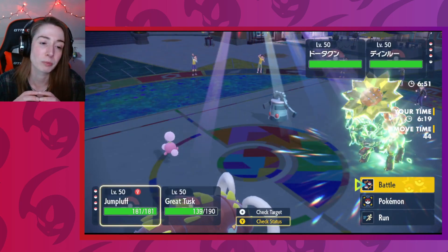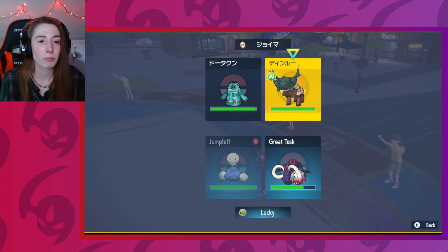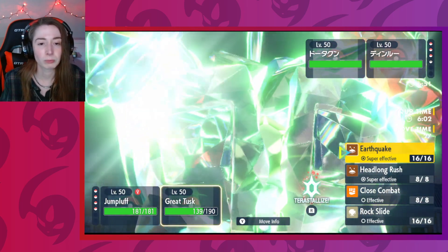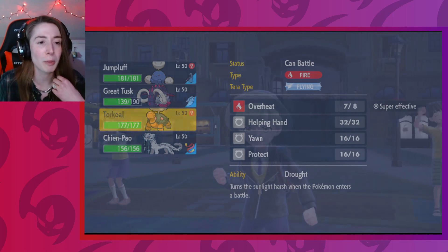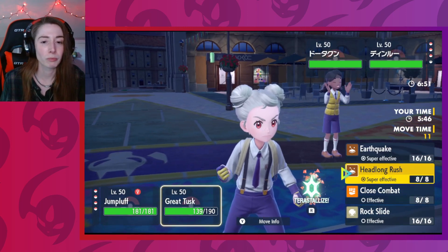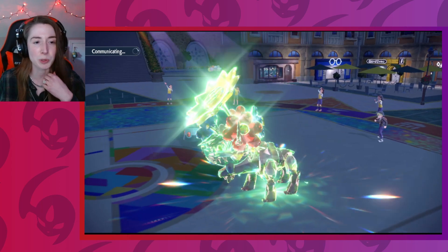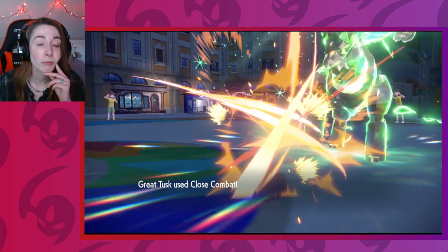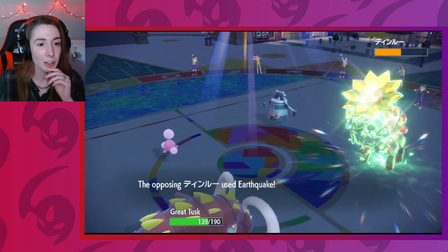Bronzong comes in — now I really do wish I had brought Chien-Pao in. Are you Goggles? I'm going to Sleep Powder. I don't want my Torkoal to take too much damage — I'd rather just get some damage off here. I wouldn't be surprised if you're Goggles. But you took out your own Amoonguss? Goggles. To be expected. They really brought three things that can't be Sleep Powdered — having such a good answer to Sleep Powder.